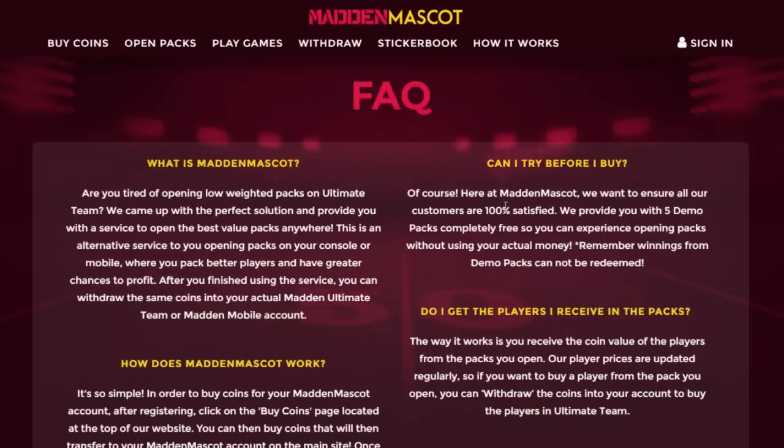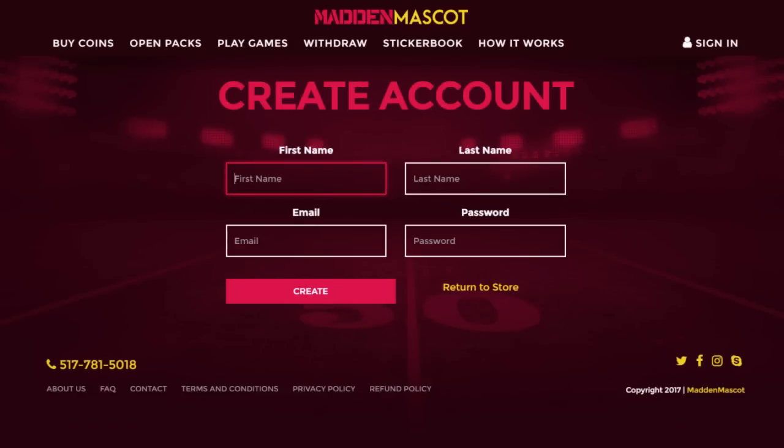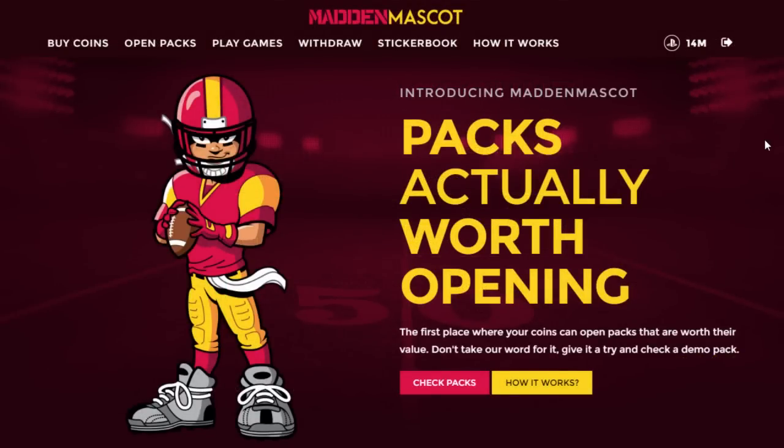There's a full 'How It Works' section on the site. To get started, go to Sign In and create your account — enter your first name, last name, email, and password. Once you're signed up, you can buy coins, check out demo packs, and try out some mini games. Let's go ahead and sign into my account and get this rolling.